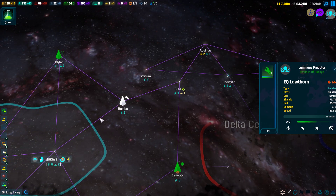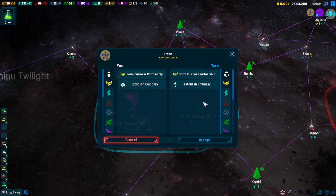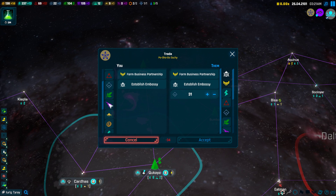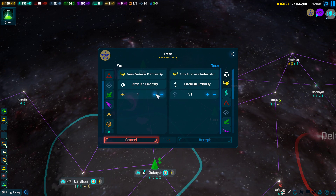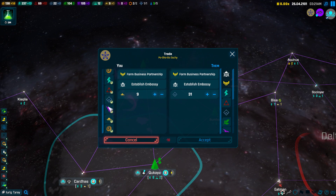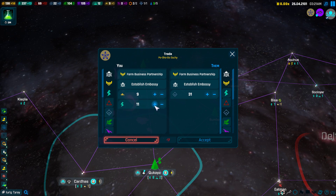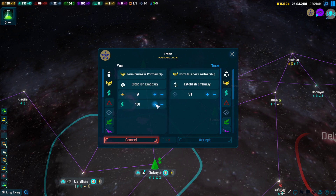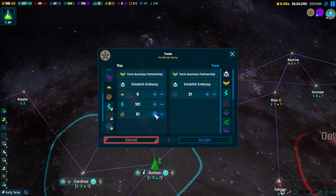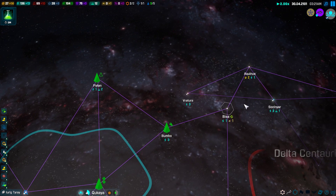We're going to expand — we're doing badly in terms of expanding because I'm too busy explaining. We're going to trade for some metals. We do have some special resources which are extremely valuable in trade — you want to trade them generally. You can also trade monthly resources if you would like, for other resources.